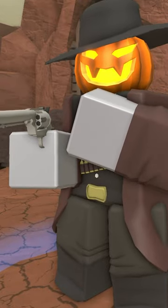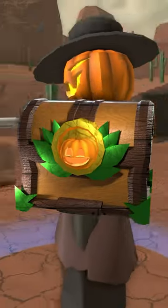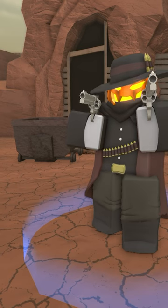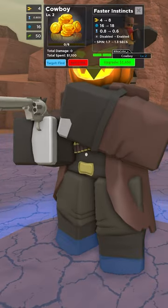The Pumpkin Cowboy is a skin that you can get from either the Halloween 2019 Crate from 2019 or the Pumpkin Crate from the 2020 Halloween Season Pass. If you got the Pumpkin skin in 2019, you could not get a duplicate in 2020. This is therefore one of the 4 skins that you can get from 2 crates.